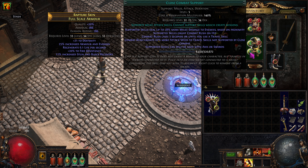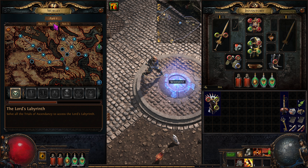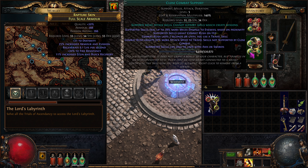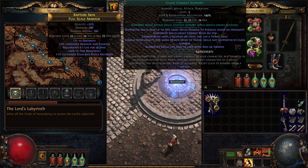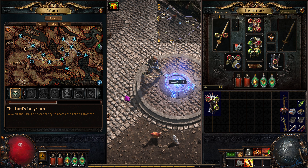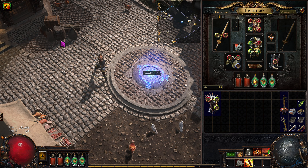I went and got Close Combat Support from Town 2 — the vendor in Town 2 on the second tab sells them. I bought Close Combat Support. Now, this isn't going to be the final setup because we use a travel skill, and travel skills are not supported by Close Combat. Combat Rush grants 20% more attack speed to travel skills, but that's not supported either. That's kind of lame, but the reason I wanted it is that 28% more damage if enemies are close. And 'close' is pretty much the full range of our AoE, so we're in good shape.